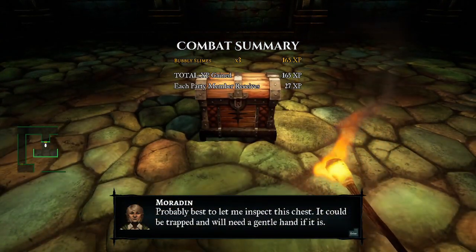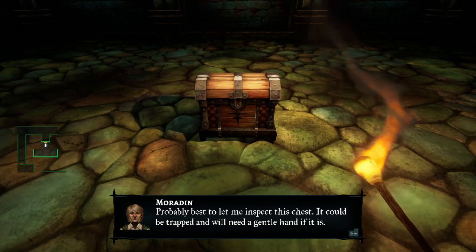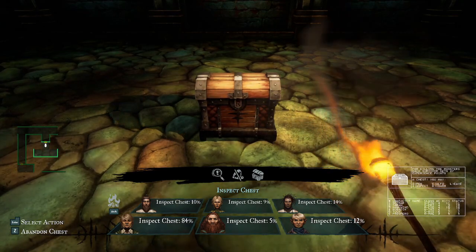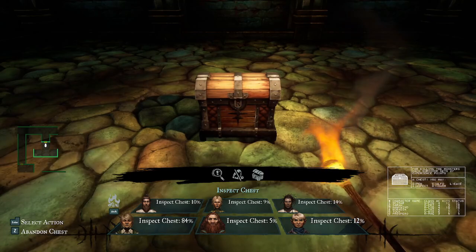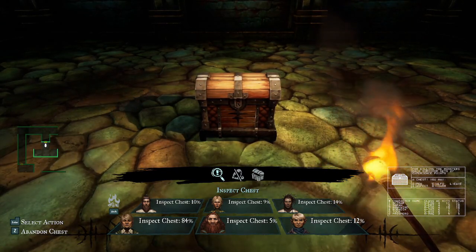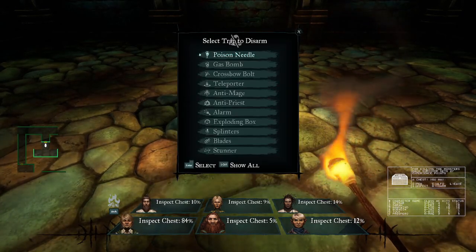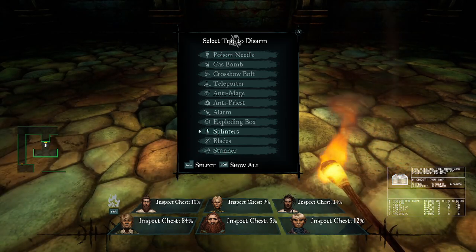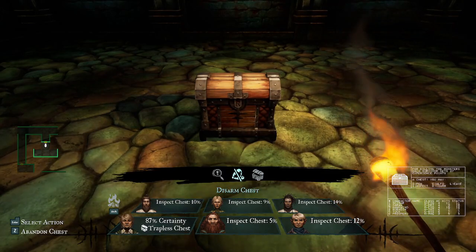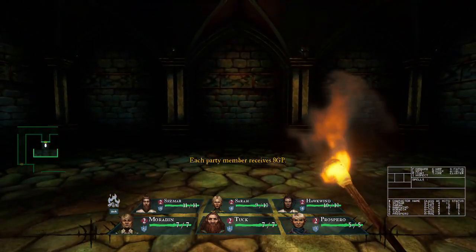At the end of some fights, there will be a chest on the ground, and they are quite often booby trapped. Having the percentages displayed is a huge quality of life improvement - before, you basically just sent your thief and they were fodder for the trap anyway. I'll have him inspect first, and he's 80% certain it's trapless. I'll have him open the chest - hey, we got money from it. Nice!